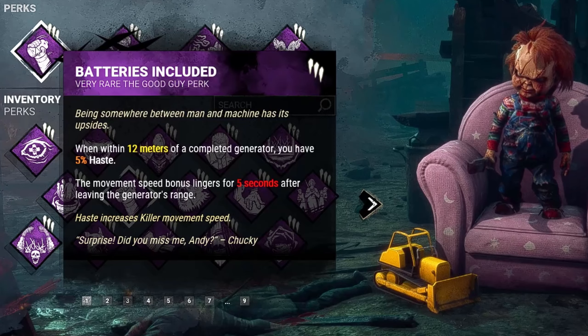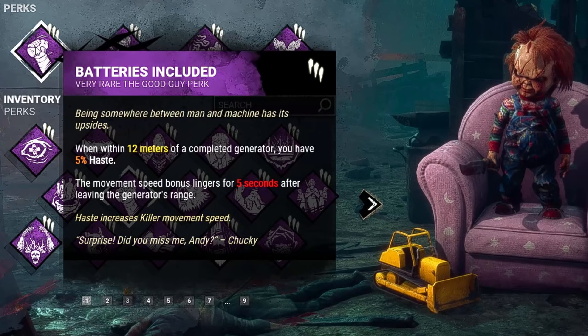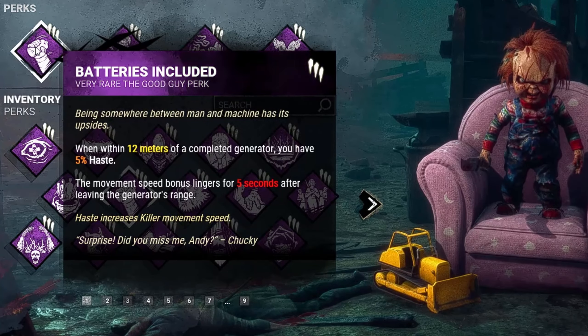First, we have Batteries Included. When within 12 meters of a completed generator, we'll have a 5% haste. This effect will last for 5 seconds after we leave the generator's range.